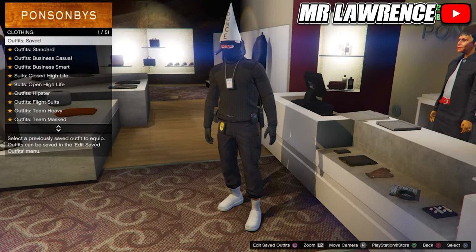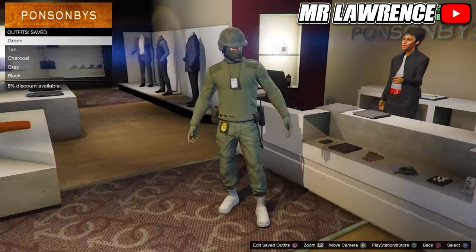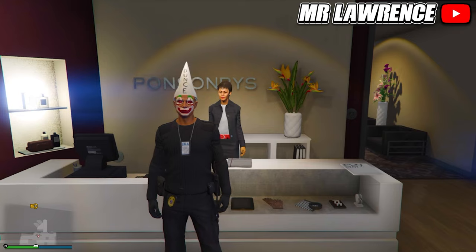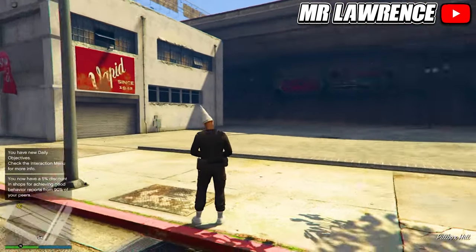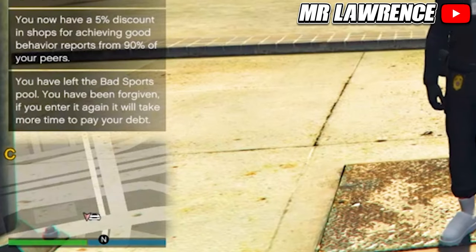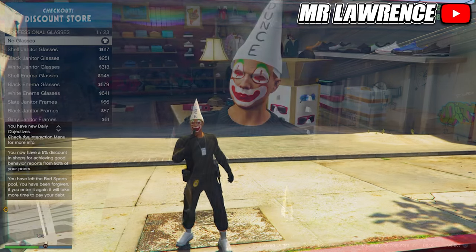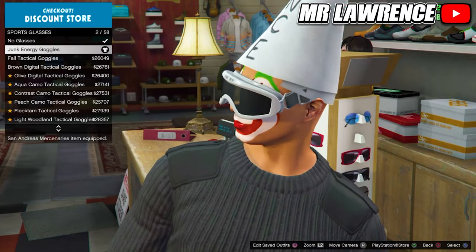Now I will show you how to keep the dunce cap in a clean lobby. Before your time is up in bad sport you will need to equip one outfit that you want to keep the dunce cap on, and you can change it when you are out of bad sport. It has been 2 days and I am now loading back in. As you guys can see I still have the dunce cap in a clean lobby. You have to keep this one outfit equipped, otherwise the dunce cap will go away. The only thing you can change are glasses and gloves.